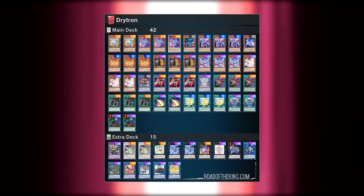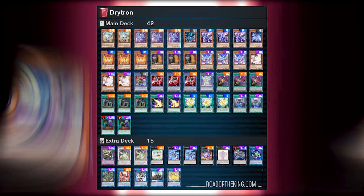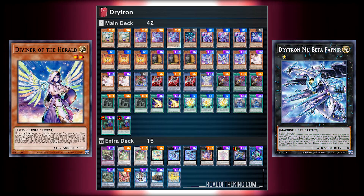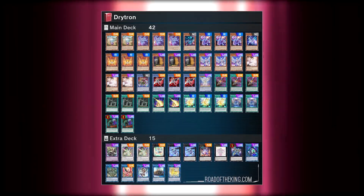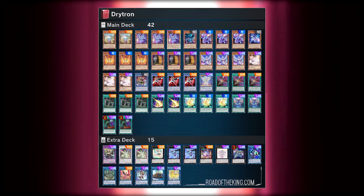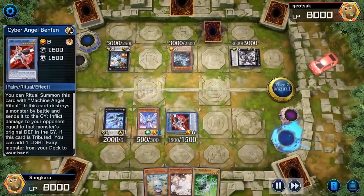If you plan on climbing the Platinum ranks, you need Maxx "C" in your deck. Drytron is also relatively budget — the only URs in the main core are Divine of the Herald and Mu Beta Fafnir. The other URs are staples from the staple pool you should already be chasing as priority number one. With three Benten in the main deck, expect to see a lot of Drytron in the Platinum tiers of Master Duel.